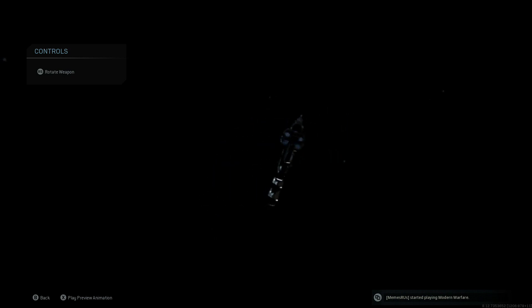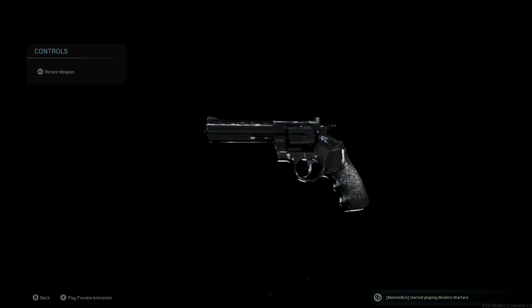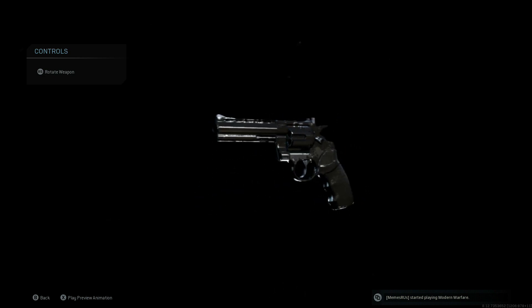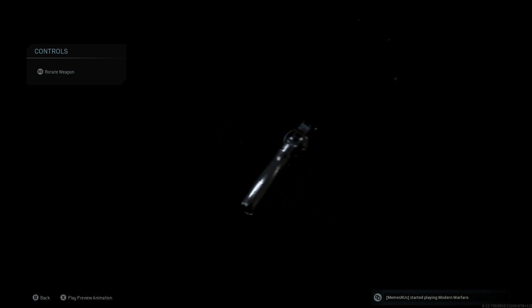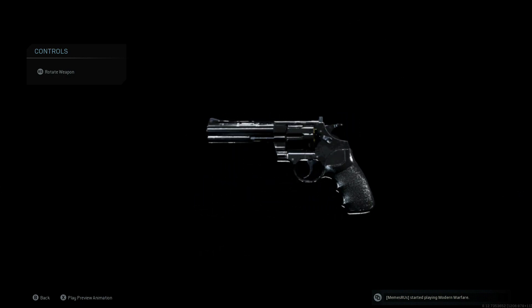In the last video I showed the best class setup for this pistol using the Snake Shot ammunition, which basically turns this thing into a handheld shotgun, and it's extremely good. But this gun is also amazing just using the standard .357 Magnum rounds. You can go for a lot further distance, and as long as you're accurate, you end up with the exact same damage range up close.